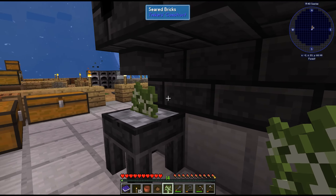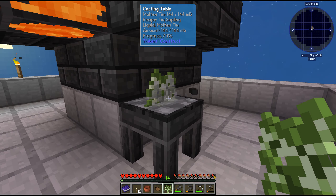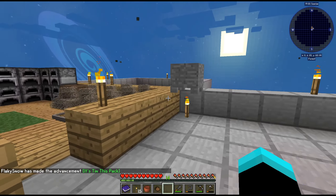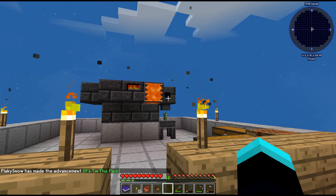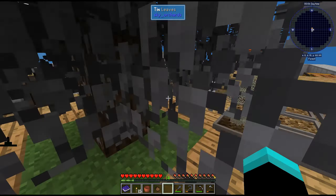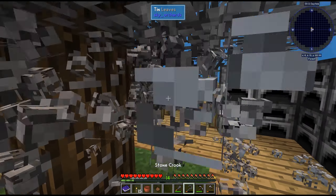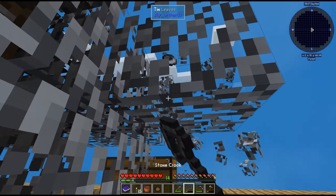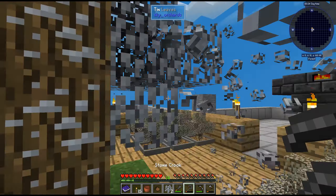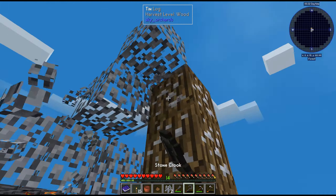We made birch before — yes we did. We'll take two of them. We'll place it down and pour the thin on top of it, which will give us one thin sapling. We'll make one more since we get two thin ingots out of every amber. We'll place down this thin sapling here so we can get some more saplings out of it. That was fast, nice.